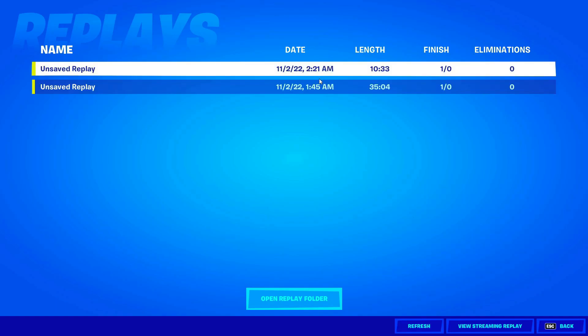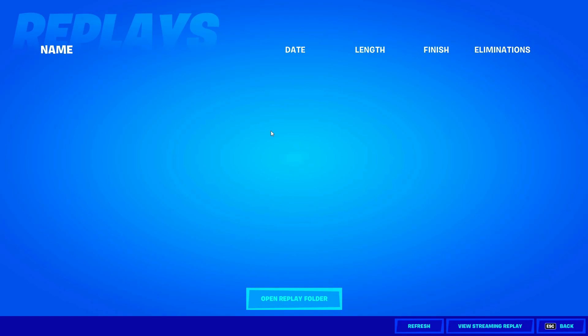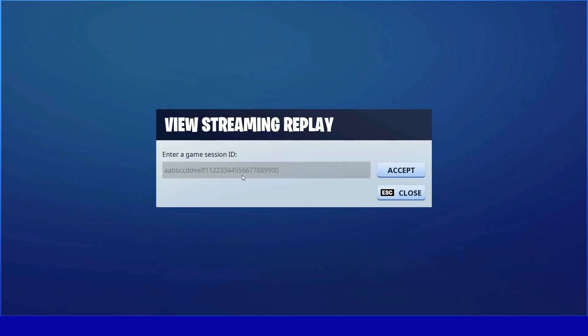As you guys can see, it still shows the replays — just click Refresh and both of them are deleted. Now click on View Streaming Replay, and in here type this code: 1-8-7-4-5-9-3-3-4-6-7-8. After you do that, basically type any number in — you can type as much as you want.